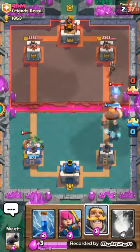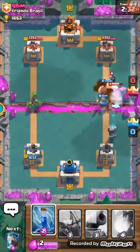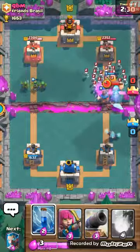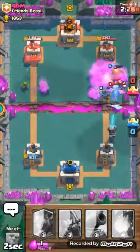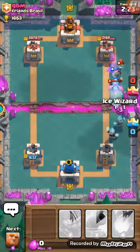I always like to have the zap ready just in case they place minions or skeleton army. See how well that worked? And now look, I'm gonna get dual ice wizards in.